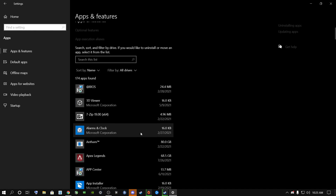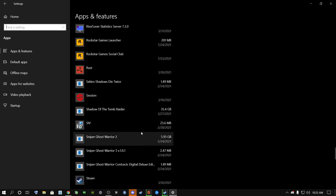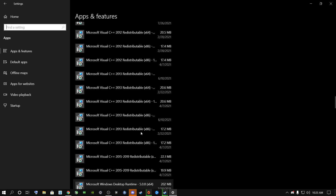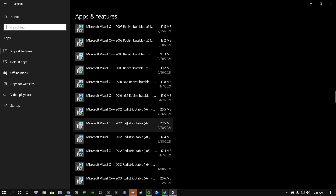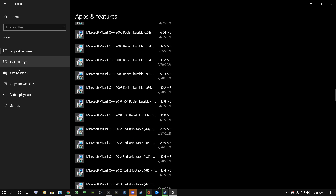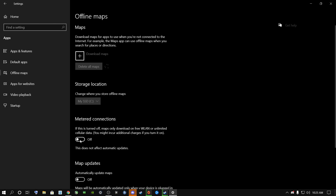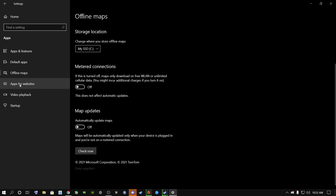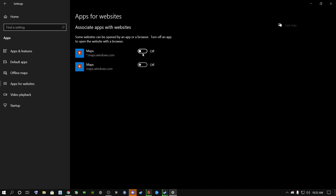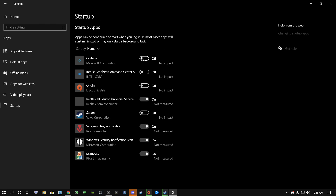Go to Apps. Look at the apps installed in your system and delete everything you don't need — things you don't play or use. Don't uninstall system-critical apps that are important for your graphics card, games, or operating system. Then go to Offline Maps and delete all maps, and turn that off. Turn off Apps for Websites. Under Video Playback, turn this off and do not tick that box — untick it.